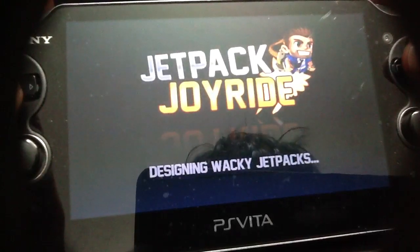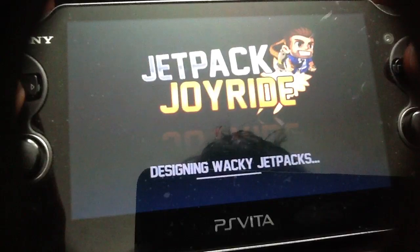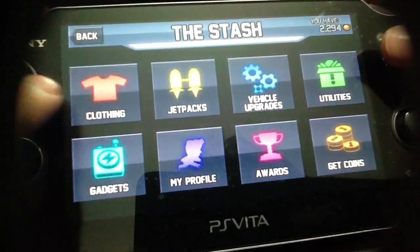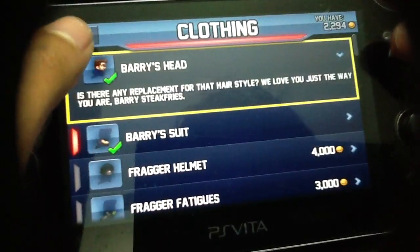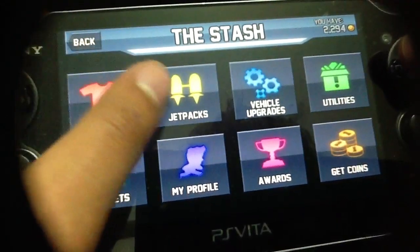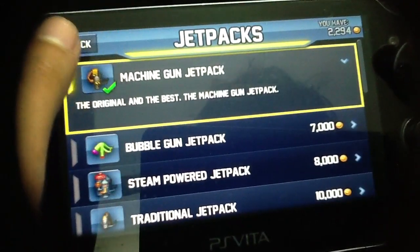Here it starts. Here you can use your stash — your clothing, game items. Here you can buy items. You won money by playing the game. Here you can see jetpacks — different types of jetpacks you can buy.